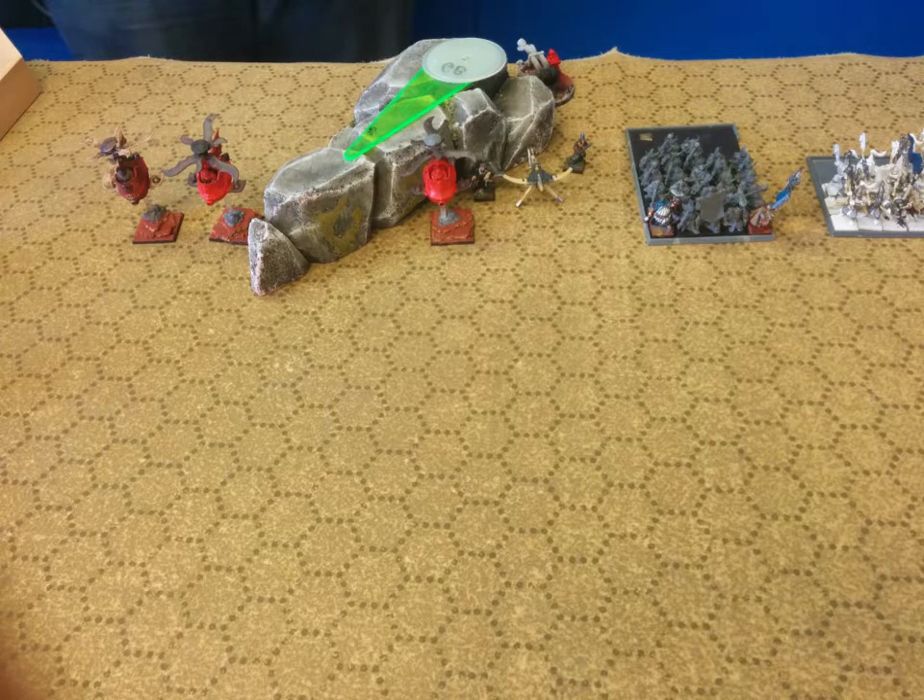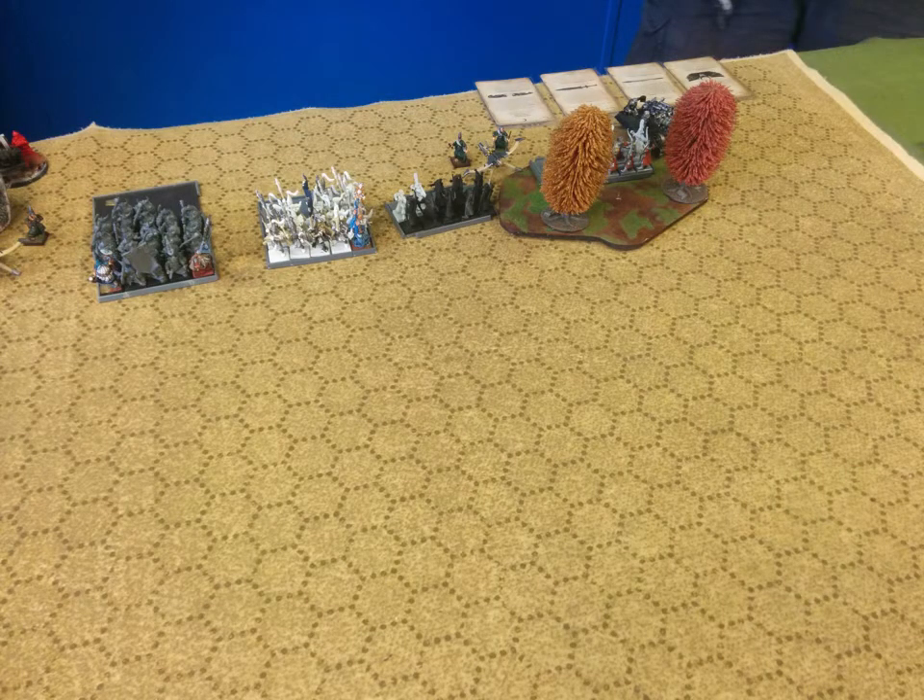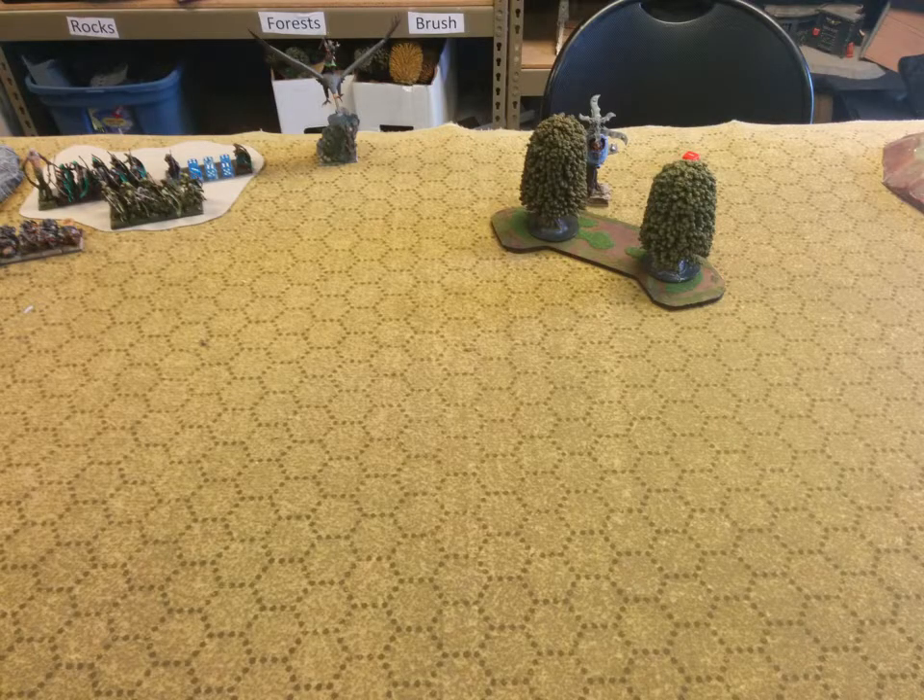We'll go straight to deployment. On their left side, our opponents have their three gyrocopters, a bolt thrower, a grudge thrower, warriors, then the white lions, archers in the woods, another bolt thrower barely in the woods, more archers in the woods, and an organ gun in the woods. On our left side, we have a gyrocopter behind the woods and Tim next to him.